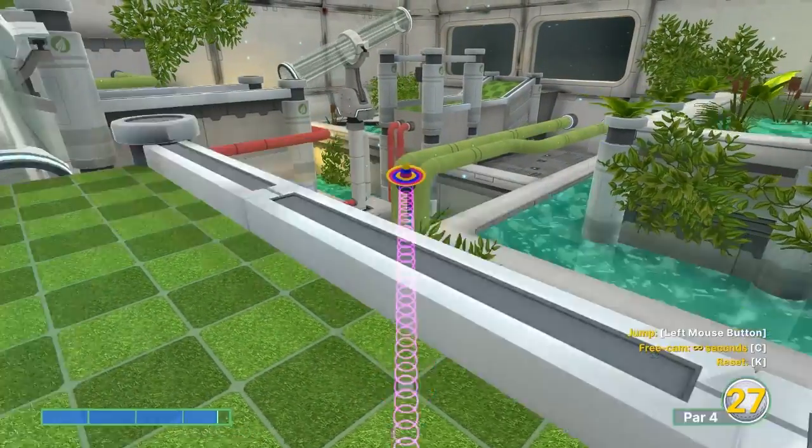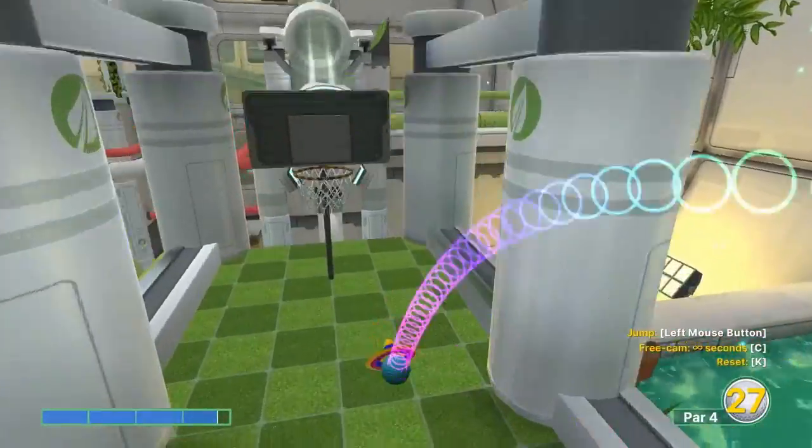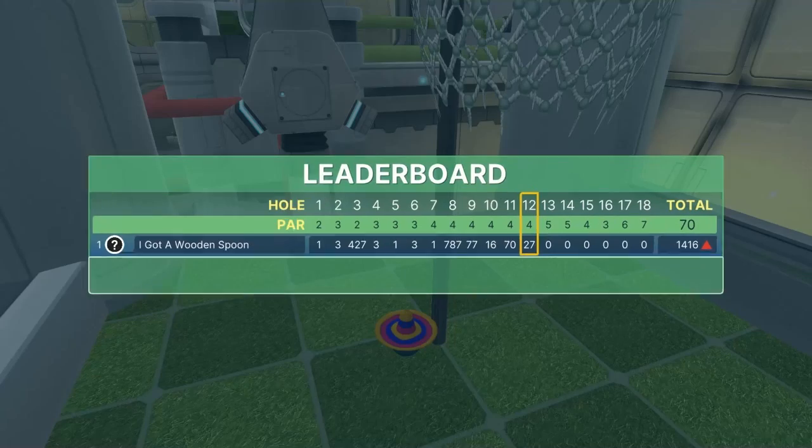Number twelve: go 3.7 diagonal on the light square we're on, jump as you take off, jump at the bottom of the ramp to give it a little boost, and then jump up in the basket for a hole-in-one.